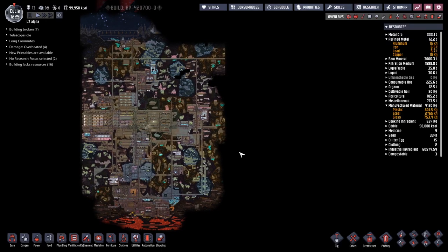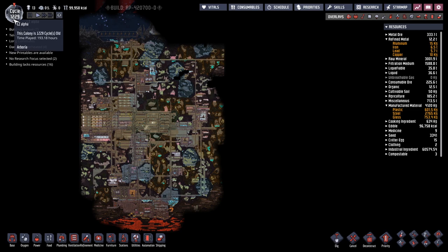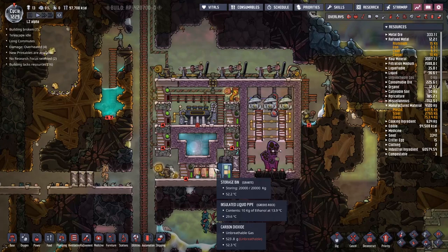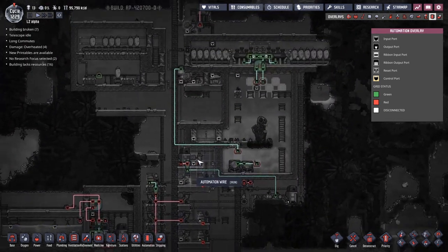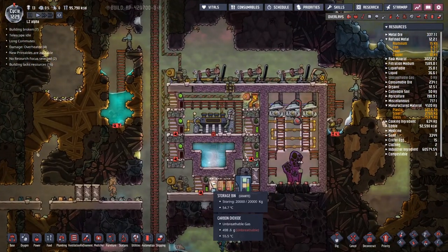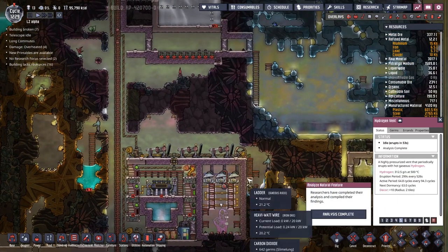Welcome back to Oxygen Not Included, Clay's amazing Space Colony Simulator Extraordinaire. My name is Twitchy and we have been on this LZ Alpha Rock for about 1,230 cycles — it's actually 29, but that's good enough. Last time we spent almost all of our energies trying to fix a problem here. I'd forgotten to put a little bit of automation in and it was all steam doom and gloom from there. But we cracked open the hotbox, got inside, fixed it, filled it back up with water, and now everything should be running fine, giving us a little bit of power excess when this erupts.